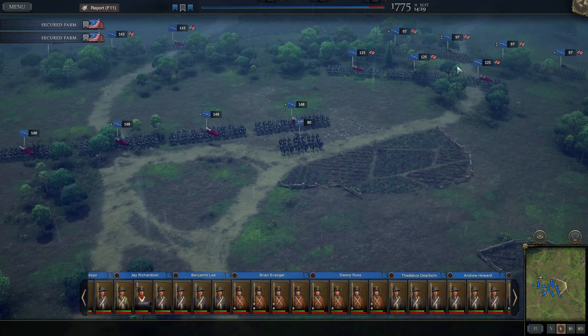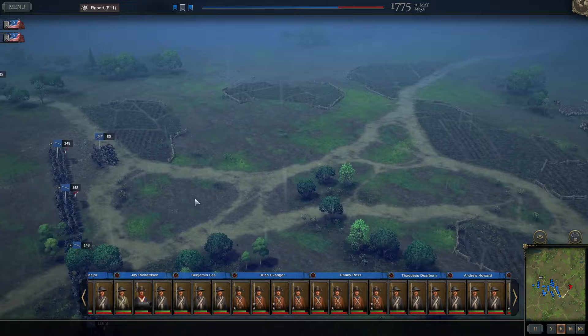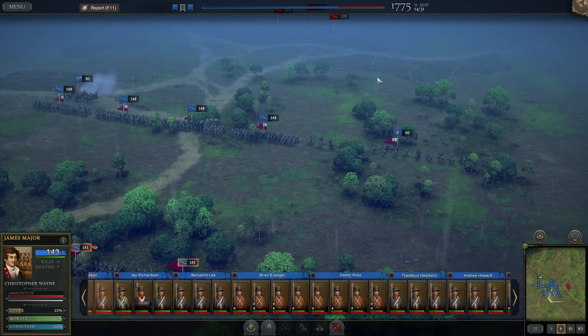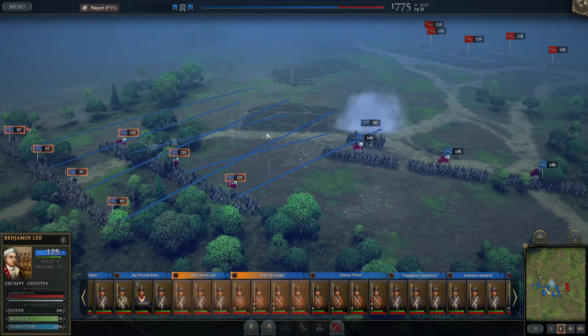Welcome to Salem, just outside of Boston, on this rainy day. We're going to put a stop to the British advance here in the Americas. There are a number of British regiments arriving and we definitely don't have enough men to stop them, but nonetheless I'm going to try and put up a decent fight. I'm immediately starting to move up with some of these militia units, and I want to make sure that they come in on the flank.